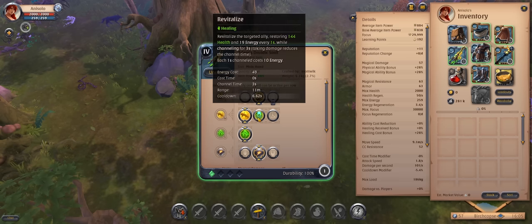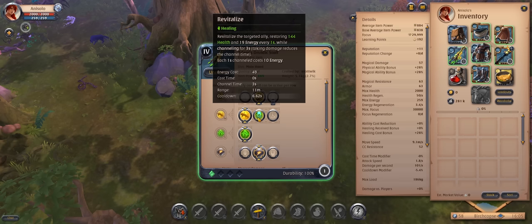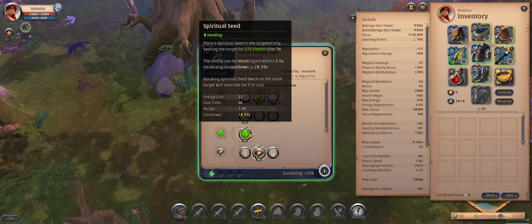For the W, we're going to be on Bramble Seed most of the time. This is a damaging ability that knocks enemies into the air as it lands, and it can be used to interrupt some enemy abilities at these green chests. For some of the harder bosses, we will switch to Revitalize — a very strong single target heal over time. It has a long channel time and costs a lot of energy, but if you manage to cast it for the full duration, you actually get more energy back than you spent.